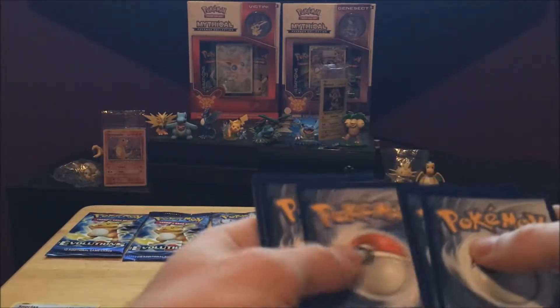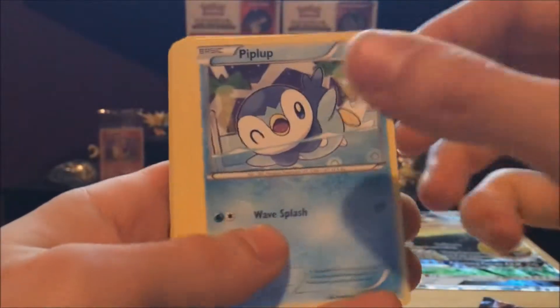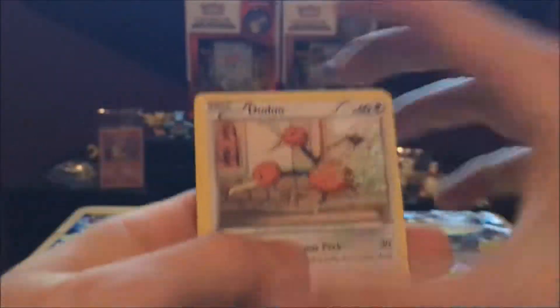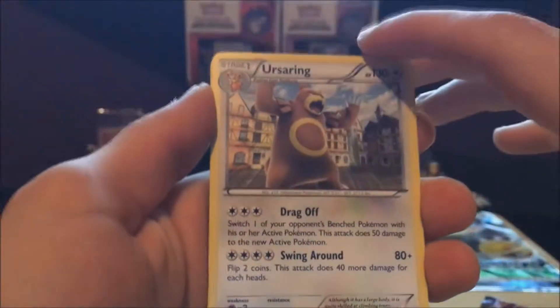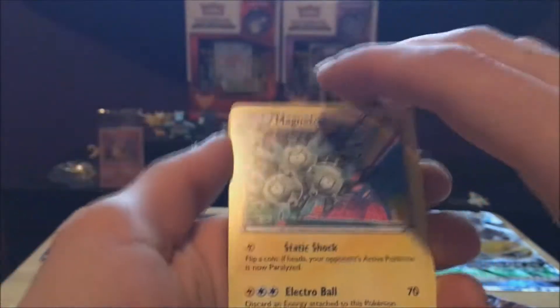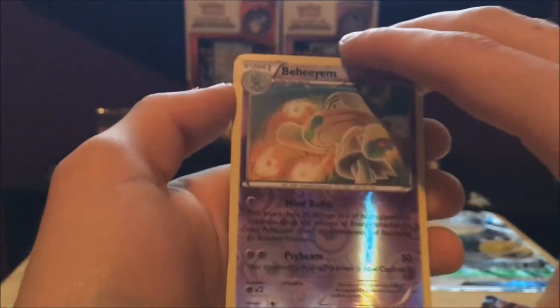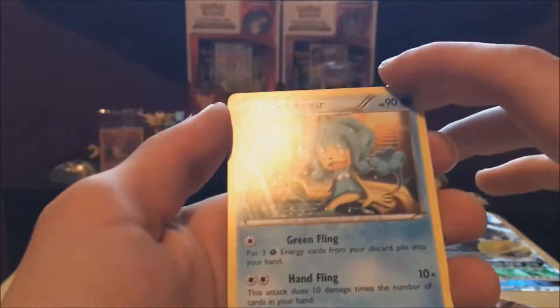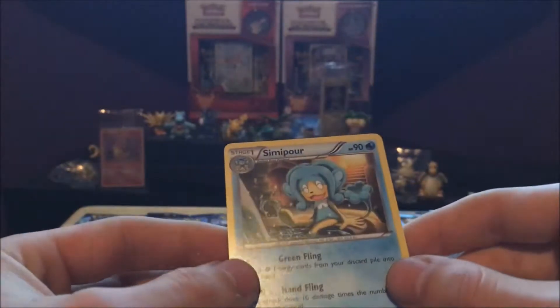It's been a while since I opened any packs actually guys. We got a Ralts — look at that, that's awesome. You got a Pansage, Hippopotas, Hippopotas, Doduo, Stunfisk, Ursaring, Magneton, Beheyeem — check that out, that is awesome. Once again, sorry about the yelling in the background. And Samurott — that is a cool card. So we only got a regular rare in the first pack, but that's quite okay though guys.